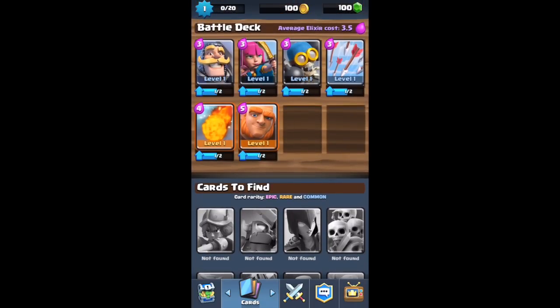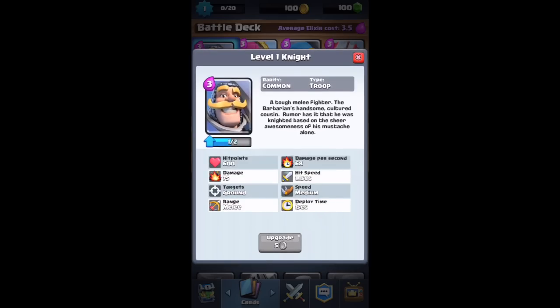These are all of the cards I can have in my deck. We have the battle deck, and we have this guy here — the level one knight, a tough melee fighter, described as the barbarian's handsome, cultured cousin. Rumor has it he was knighted based on the sheer awesomeness of his mustache alone. He's got 600 hit points, 75 damage per second, a hit speed of 1.1 seconds, medium speed, hits ground targets, medium range, and takes 1.5 seconds to deploy.